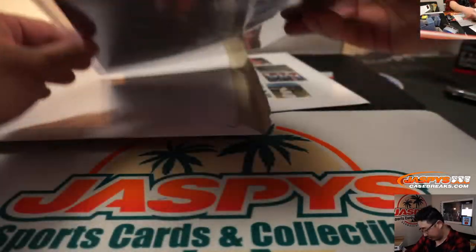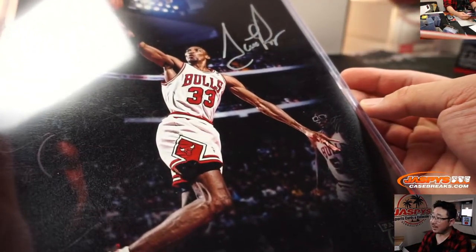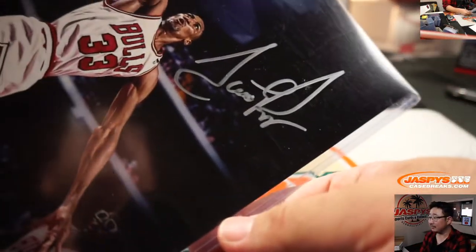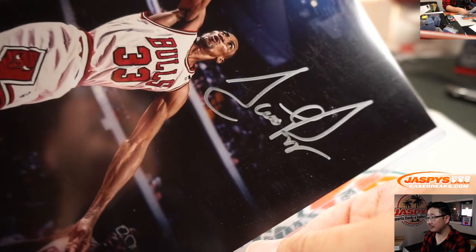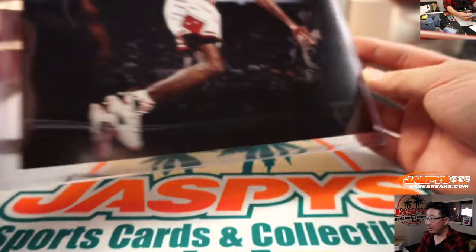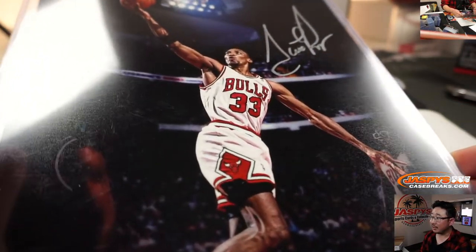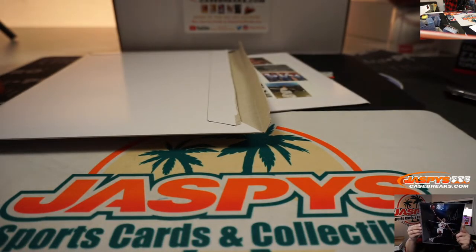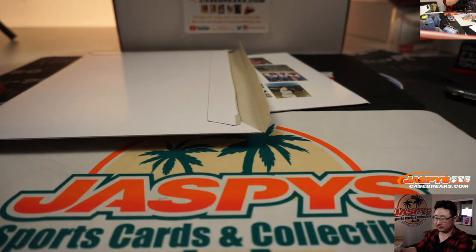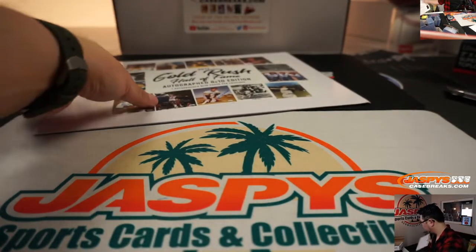Couple more to go for you Hans. So far, so good. No card in the back, but we've got Scottie Pippen's auto right there. Nice. That's from the Panini VIP party. That's a great bit of photography there too.